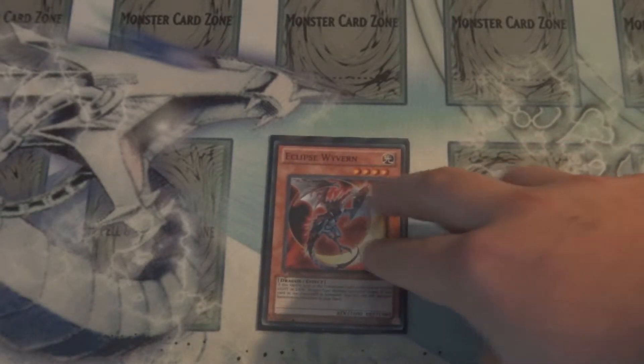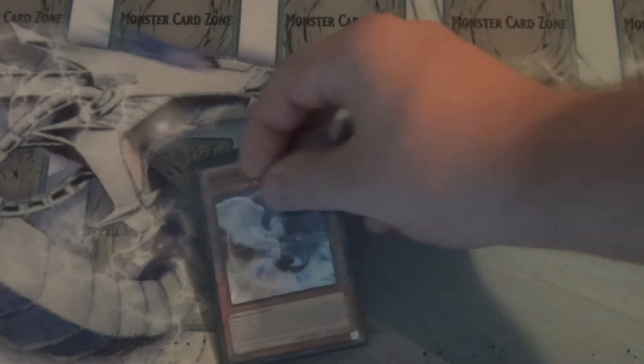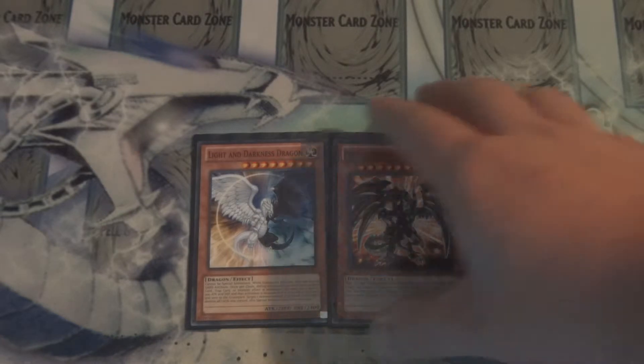And for another sort of oddball play with this build, I play 1 Eclipse Wyvern. Plenty of removal ability with Blaster, Tidal, Tempest, and Redox. And for the removal targets to set off Eclipse Wyvern, we run 1 Light and Darkness Dragon and 1 Red-Eyes Darkness Metal Dragon. That's it for the monster lineup. The only card I'm missing out of this is a single copy of Totem Dragon, but for some reason that has become harder and harder to find where I go to locals.